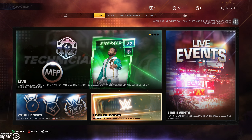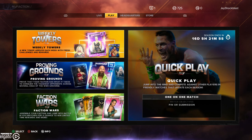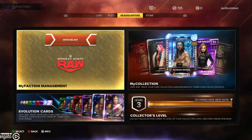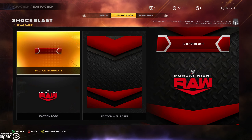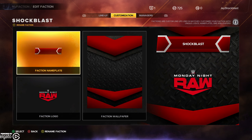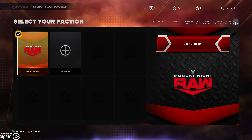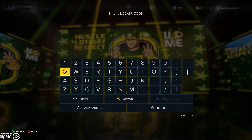There are currently three locker codes available at launch. The first is New Day Rocks, which I have already redeemed. If we go into my MyFaction management, you will see that it gets you Emerald Xavier Woods as your manager. So that is something to consider — New Day Rocks, and that should be easy to remember.